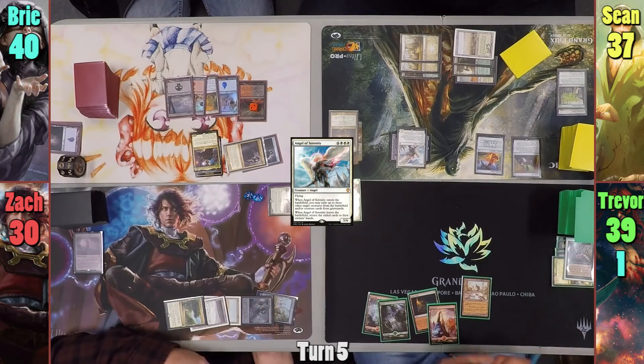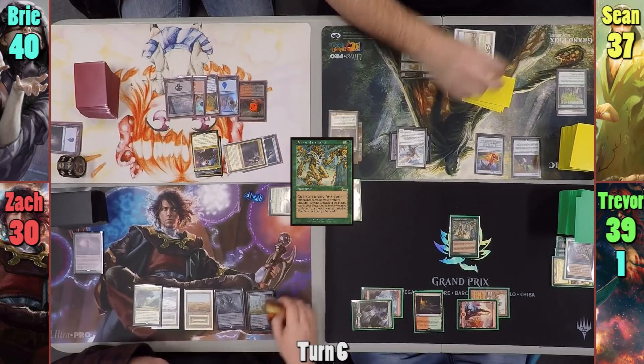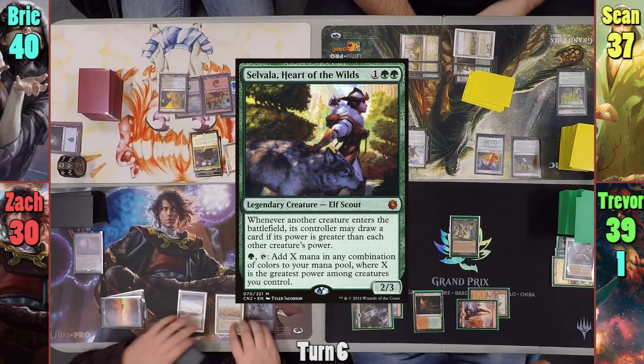Trevor draws and is a bit land-starved. He casts a Defense of the Heart and passes to Zack. Zack plays a Plains as his land for turn and casts Selvala, Heart of the Wilds.